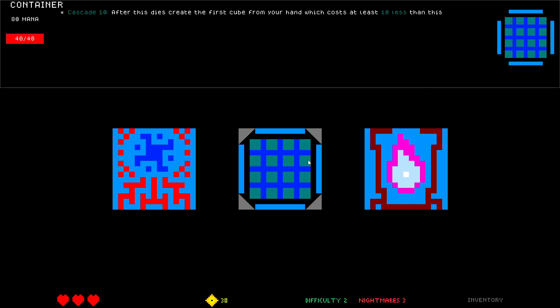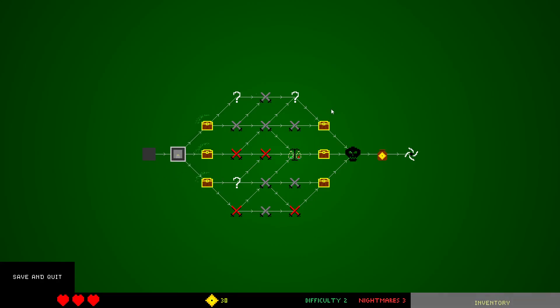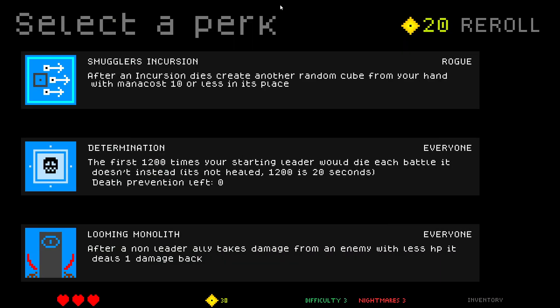Container Cascade: after this dies, create the first cube from your hand which costs at least 10 less than this. I'm gonna take this one — it's not very good, but it's fun. It's kind of stupid but it is fun.